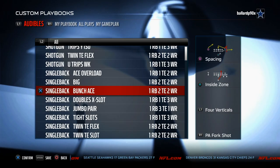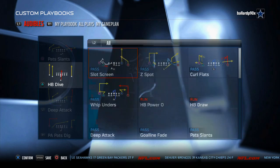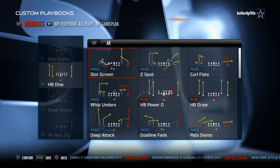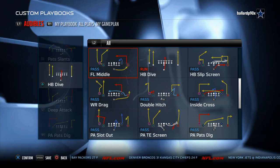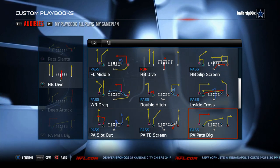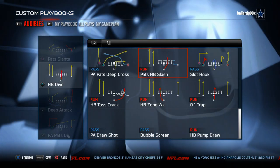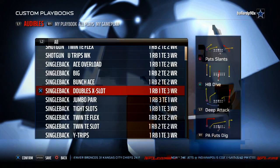Single Back Tight Slots is a really good package — same personnel — with drag cross-ups, halfback wheel, PA Wise Shots, and some really solid man beaters. Single Back Doubles for the Patriots playbook is really good with the slot screen, Z Spot, FL Middle — which is a really underrated play — PA Pats Dig, bubble screen, pump draw, and 0-1 trap.